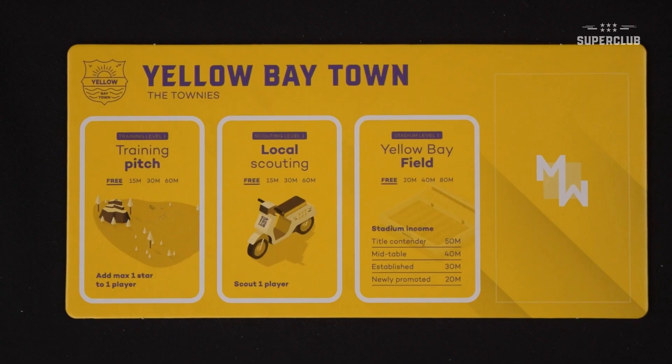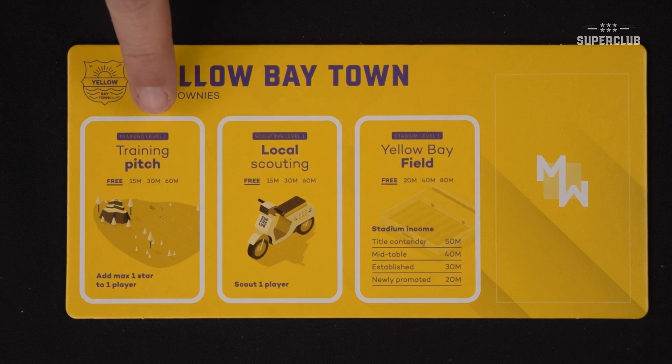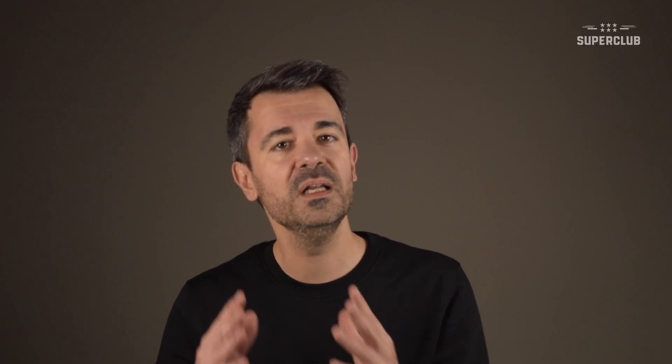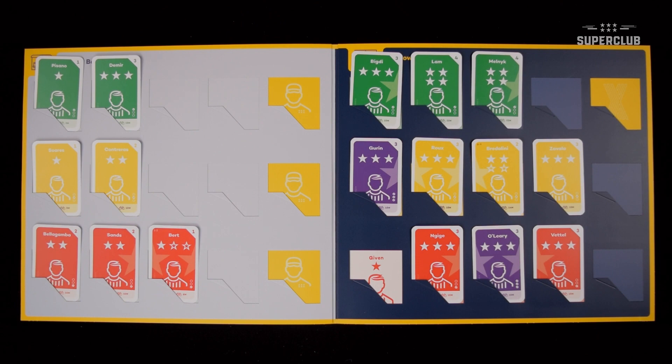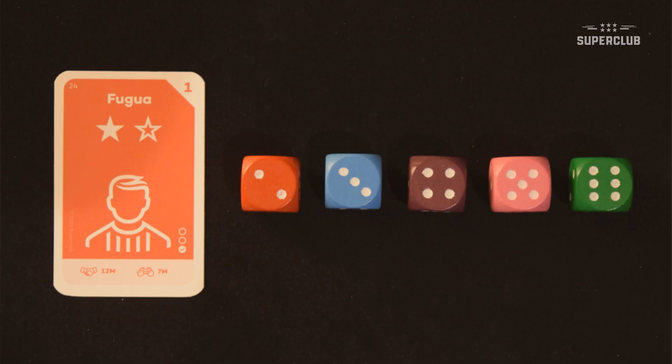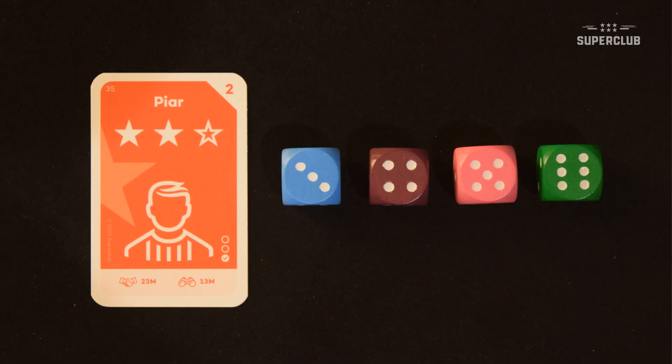So how does training work? In the first off-season, each manager will have the basic training facilities — just a normal training pitch — giving you the opportunity to fill just one empty star for only one of your players. You do that by first choosing the player you want to develop, then rolling one dice. You need to roll at least the number of dots that you want your player to reach. If you have a 1-star player that you want to develop to 2 stars, you must roll 2 or higher. If you have a 2-star player that you want to develop to 3 stars, you must roll 3 or higher, and so on.